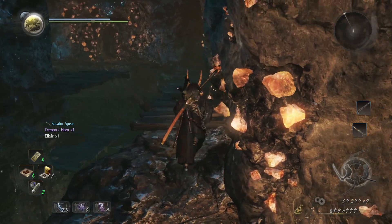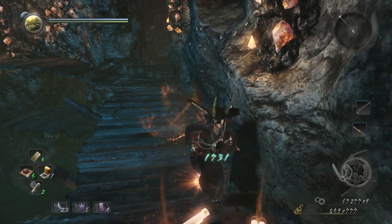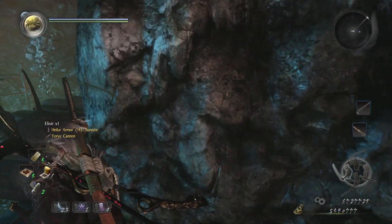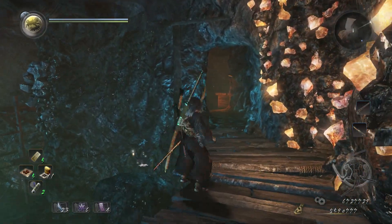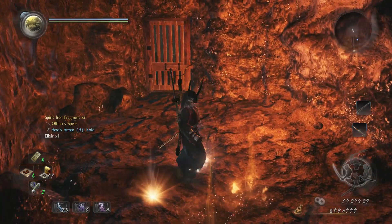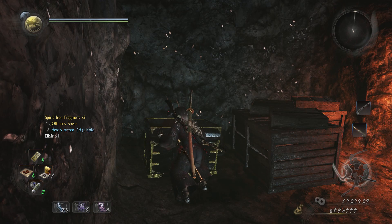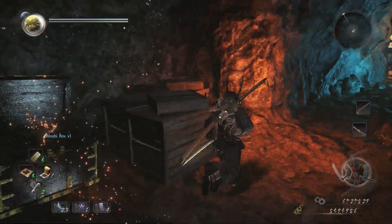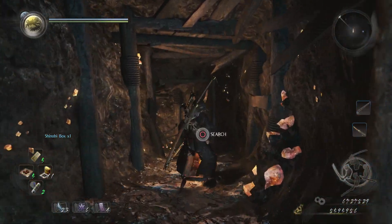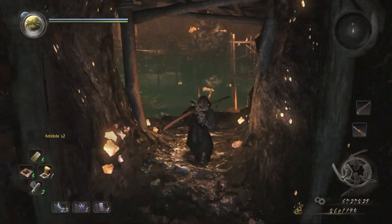I should have used that elixir — oh well. That might be another one right there — yep, let's use this one. Some gold there but can't quite get it. And a chest. There's one more corpse on the way to the boss room right here. Boss time, let's do it.